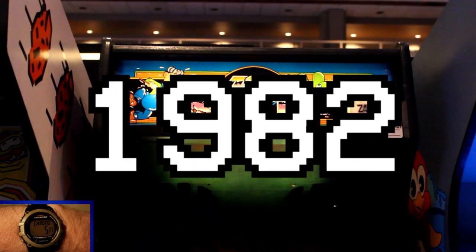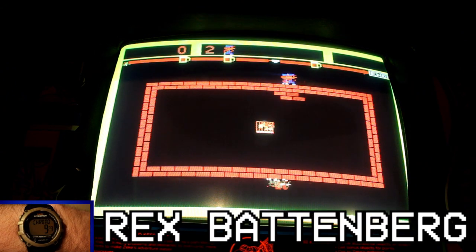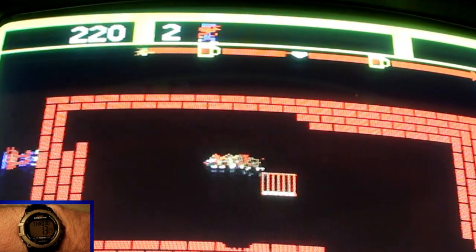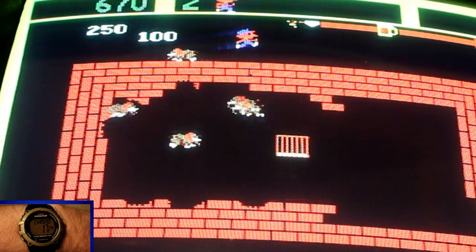It was released for the arcades in 1982, designed by Keith Egging and John Morgan, while programmed by Rex Battenberg, Mark Blachick, and again John Morgan. Up to two players take control of the titular character and have to keep the animals in their enclosures so you can rack up the points.